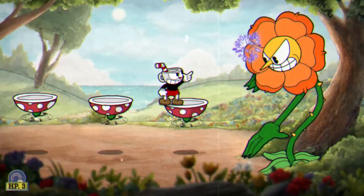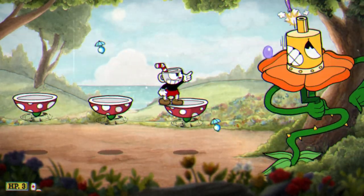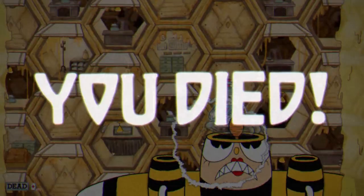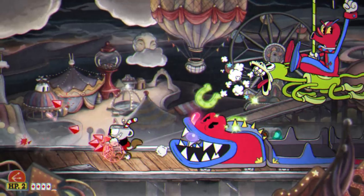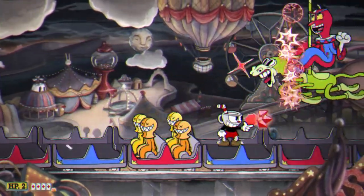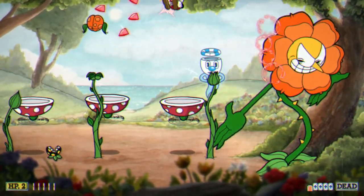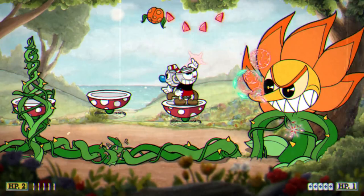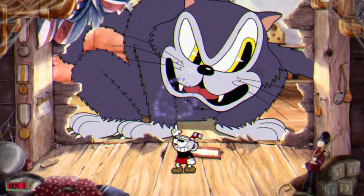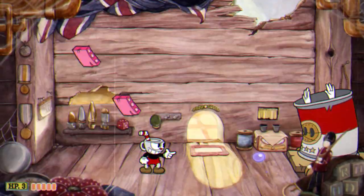It sounds a bit ridiculous, but every boss in the game only takes about one to two minutes to beat — which is short, but it's a reminder that you're never far from victory. Even if you lose, it only takes a couple of seconds to jump right back in and retry. Getting comfortable with your jump arc and dash lets you dodge most attacks. Occasionally it may seem like there was no possible way to avoid an attack, but I really don't think this is ever truly the case. If you learn the boss well enough, it's possible to predict everything and preemptively stand in a more favorable position.